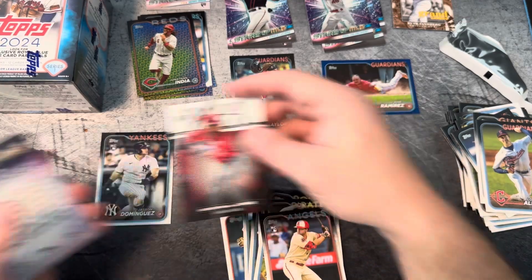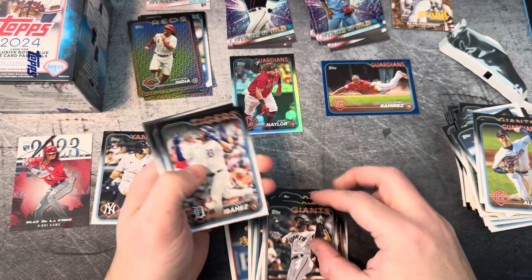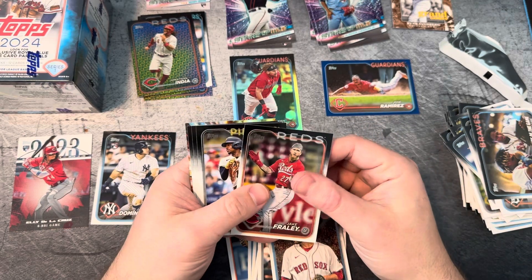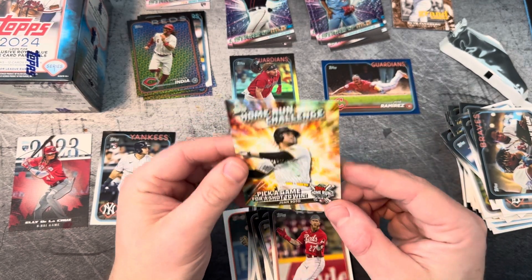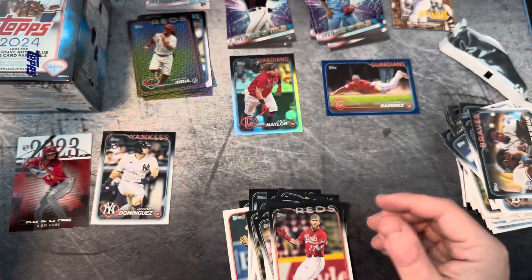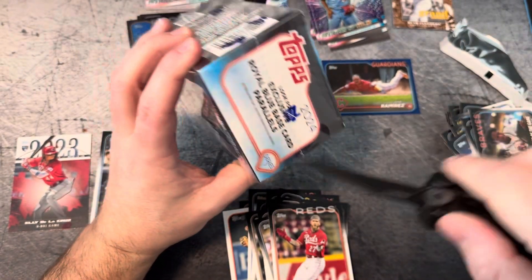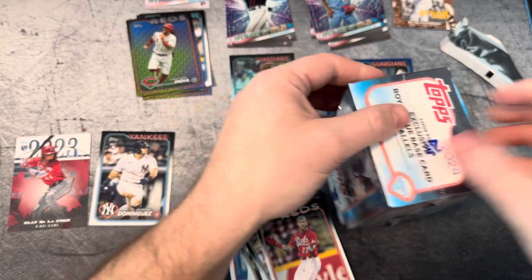And there's Eloy Jimenez Cruz — look at that, we'll put him to the side too, get him sleeved up. We did get quite a few rookies out of this box, so I'm not upset about that at all. And then our last card is that Juan Soto home run challenge. If you scratch off the code here and pick the right game that he hits a home run in, they'll send you a unique parallel. I've been collecting quite a stack of them, and I will fill that out for the first game of the season and see if we can get lucky.